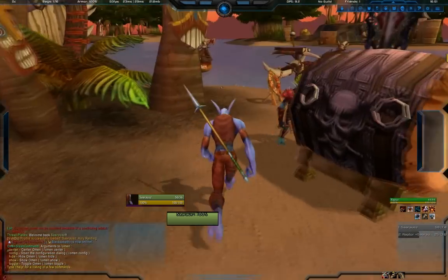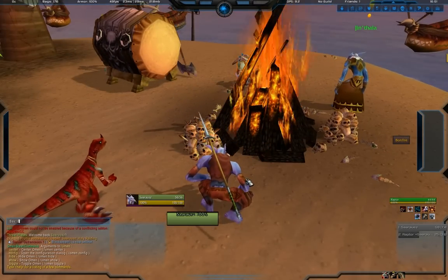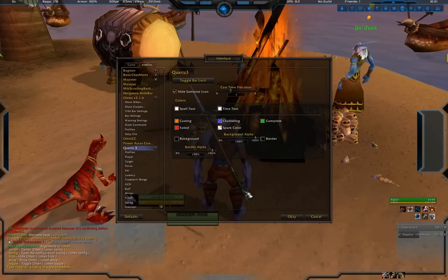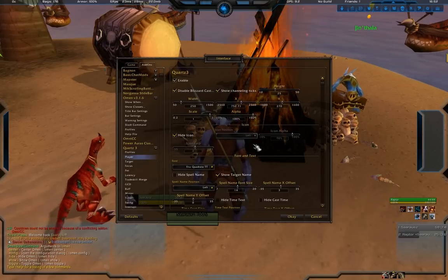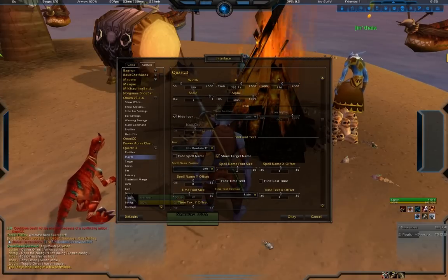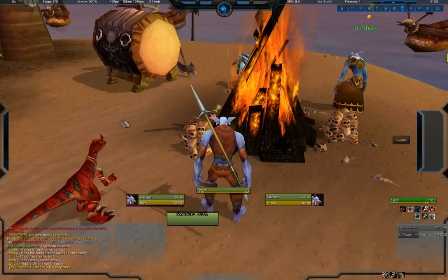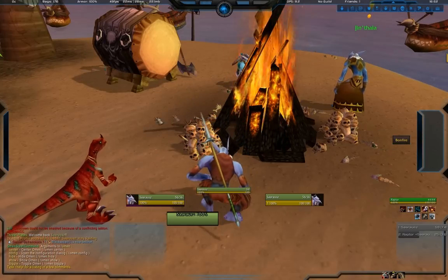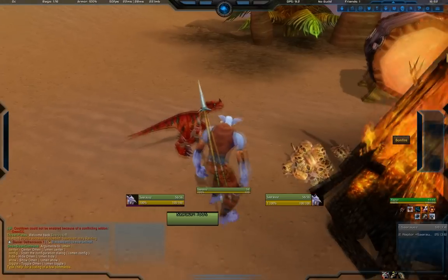Going over a couple of other addons - I use Quartz cast bar. It's awesome if you're doing any sort of casting - even if you're not it's really nice. You can customize not only your own cast bar but your target's and focus target's as well. I like to have those nice and big so I can see when my focus or target is casting. Set it up via slash Quartz. My own cast bar goes in this area, my target bar is a big wide one at about 50% opacity, and my focus bar goes just above it.